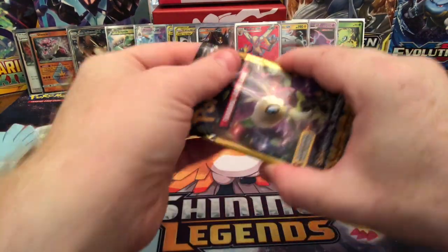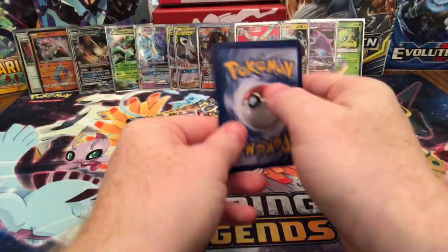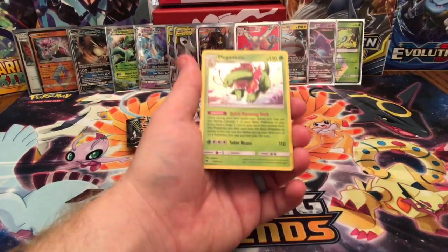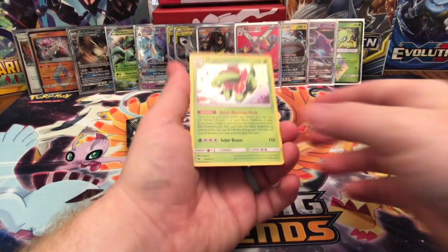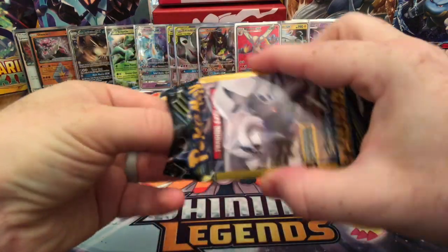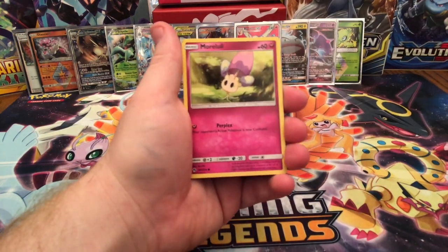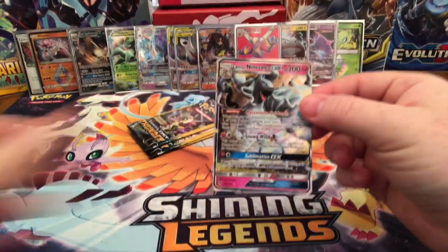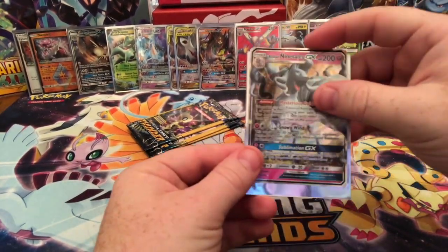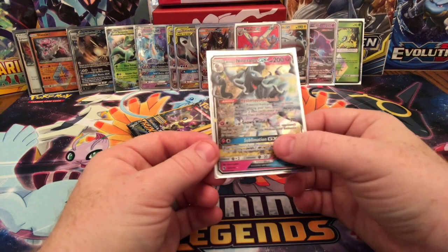Got five more packs of Lost Thunder — hopefully I get something out of these. Wait and See Hammer, Yamask, and a Meganeum — which I know I don't have, that's a very slick card. Grass, More Lull, and there it is — there's a hit! That's an Alolan Ninetales GX, beautiful card. Definitely going to have to trade this one to Matthew as I don't think he has this. I love the Ice Fairy typing on Ninetales.